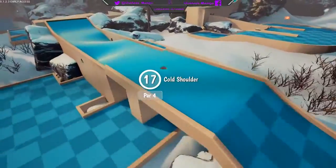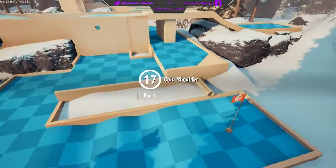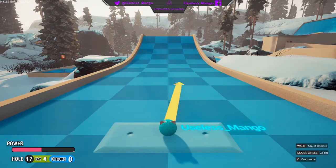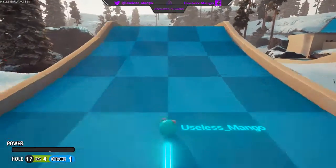The last hole that actually has a repeatable method for scoring a hole-in-one is hole 17, Cold Shoulder. For this hole you're also going to need to aim dead center, and line your power up so that it's in between where the green bar meets the blue bar. Do this and you'll score the hole-in-one.